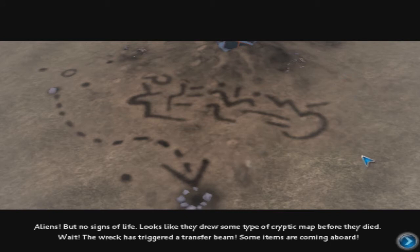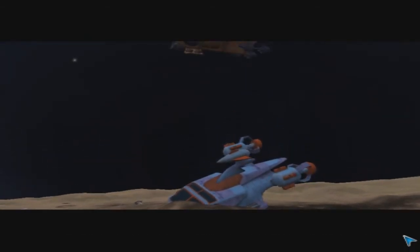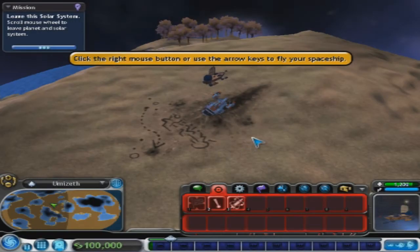Aliens, but no signs of life — looks like they drew some type of cryopicnic map before they died. Wait, the wreck has triggered a transfer beam, some items are coming aboard. Missiles and an interstellar drive which seems to have an unknown star coordinate programmed into it. Direct damage looks like it came from a fight — this ship must have been sent from some other planet to get help.